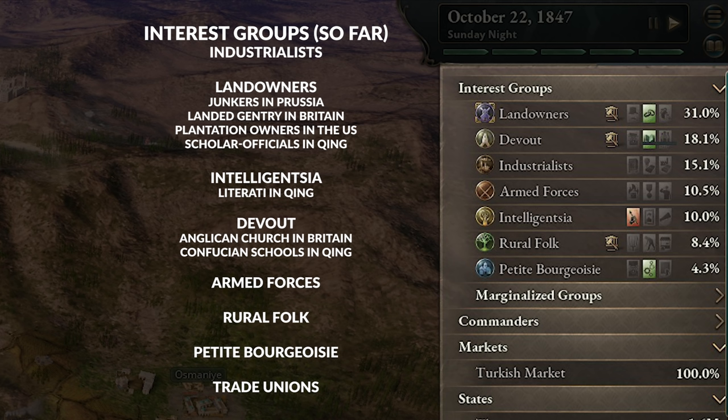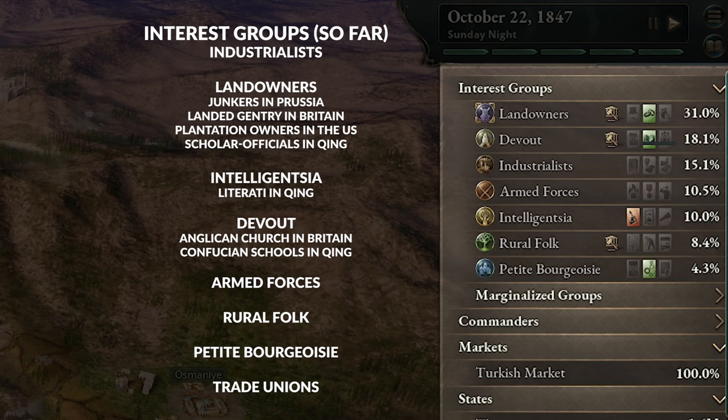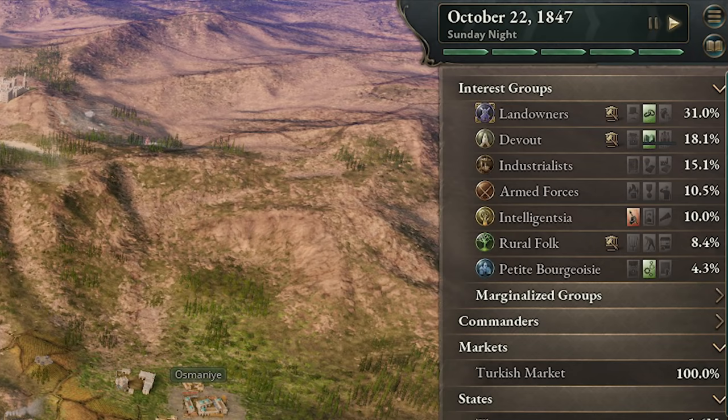Depending on where in the world you are, sometimes these interest groups will have different names. For example, landowners in Britain are called landed gentry, in the US they are plantation owners, in Qing they are scholar officials, and in Prussia they are junkers. Meanwhile, intelligentsia in Qing are known as the literati, and the devout can be the Anglican church in Britain or the Confucian schools in Qing. Each of these will have leaders with portraits and traits of their own, and each interest group will also have a set of ideologies as well as traits for the group as a whole that can be active or inactive at any given time.